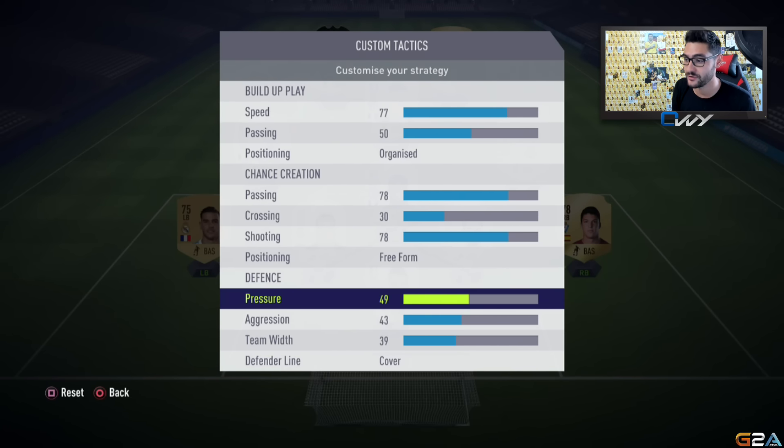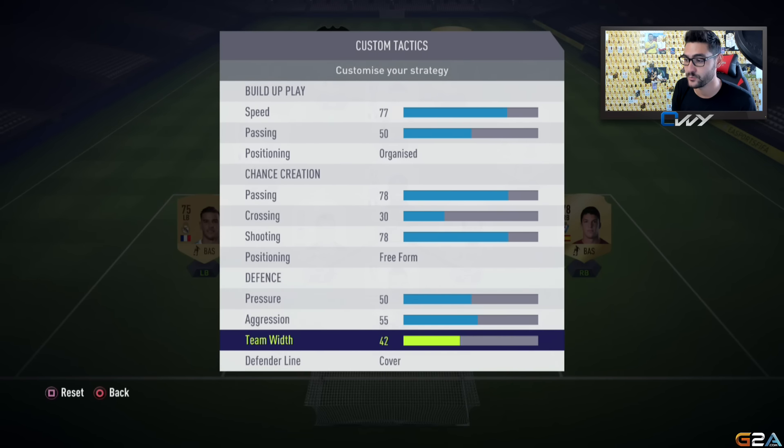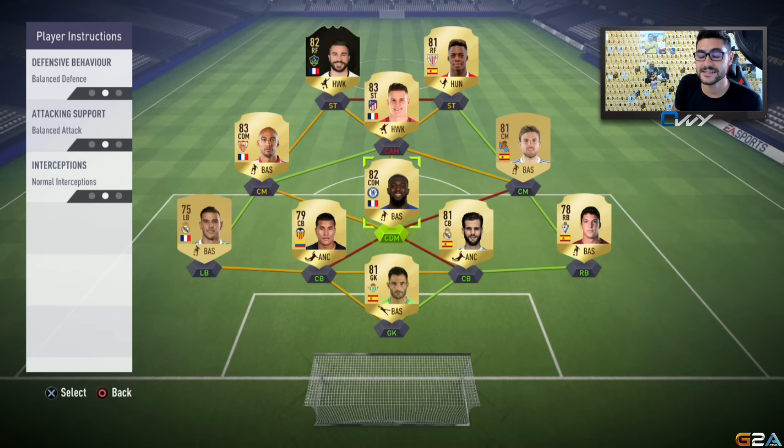For defensive options, pressure should be around 50, aggression around 55, and team width around 50-52. Defender line — always cover, never offside trap. Guys, it's a big mistake to use the offside trap because one mistake and your opponent would go all alone with the goalkeeper.